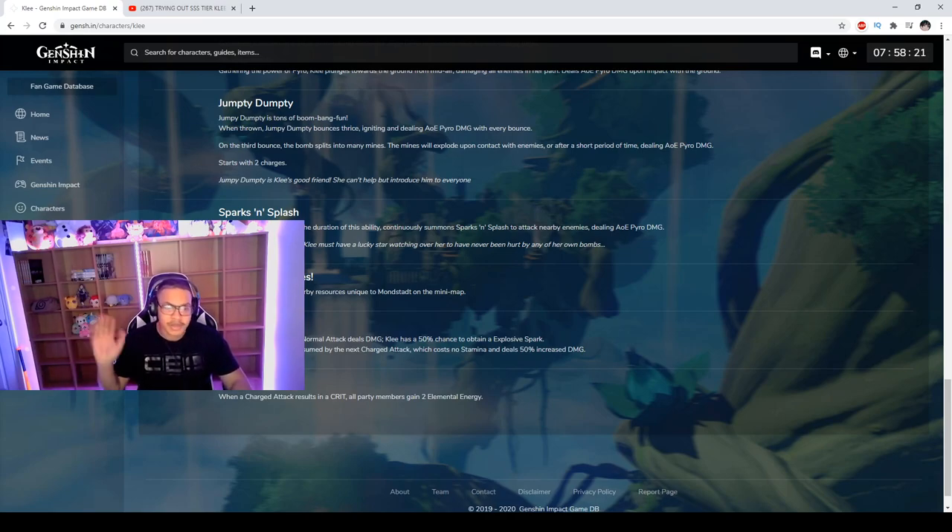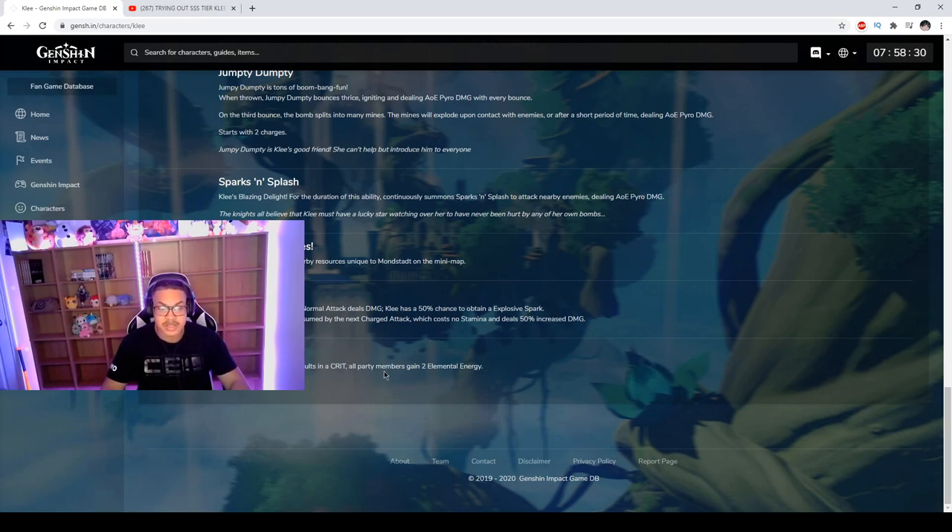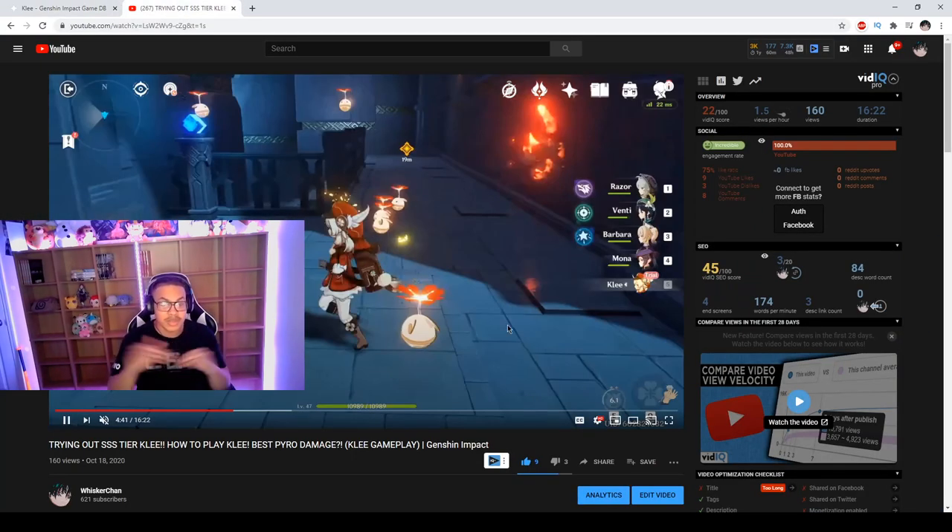The explosive spark passive is consumed by the next charge attack, which costs no stamina and deals 50% increased damage. There's also 'Sparkling Burst' — when a charge attack results in a crit, all party members gain 2 elemental energy, making her a pretty good support. As a five-star unit she also displays the location of nearby resources unique to Mondstadt on the minimap.